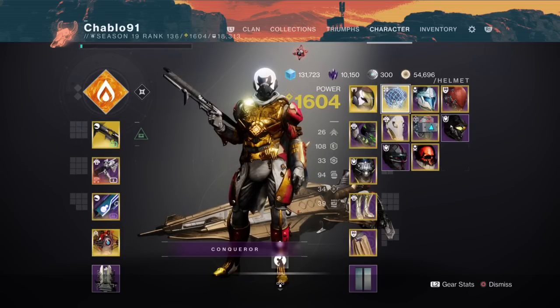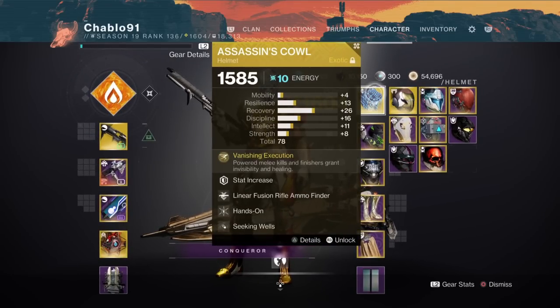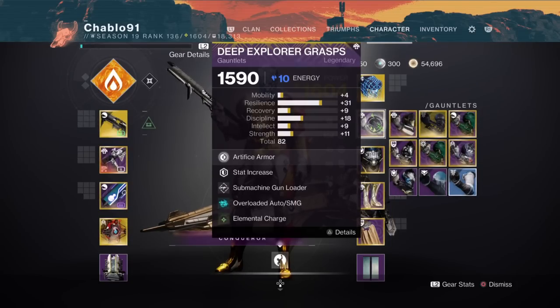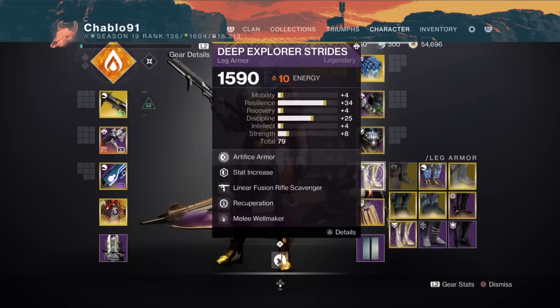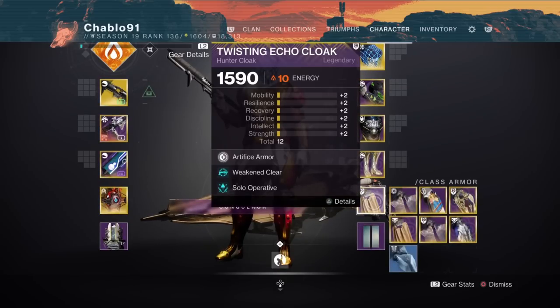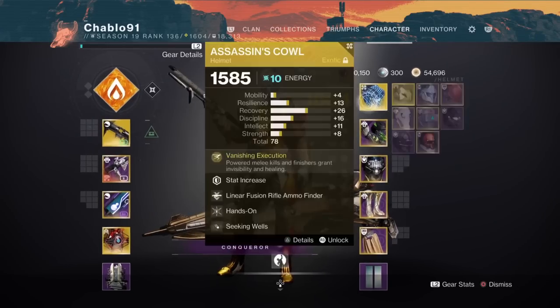Bring a Celestial Nighthawk to swap to — there's no equipment lock in this dungeon so you can do that. The mods on this build are: Hands-On, Linear Fusion Ammo Finder, Seeking Wells, Elemental Charge, Overload SMG, SMG Loader, Void Damage Resistance, Concussive Dampener, High Energy Fire, Linear Fusion Rifle Scavenger, Recuperation, Melee Well Maker. The class item never changes — Solo Operative.